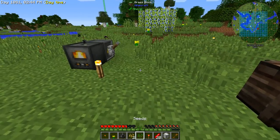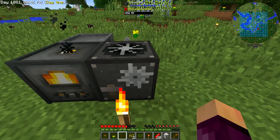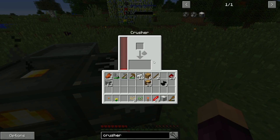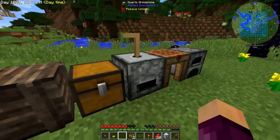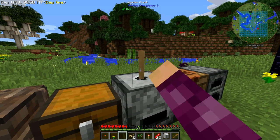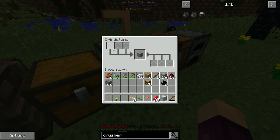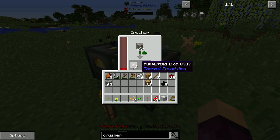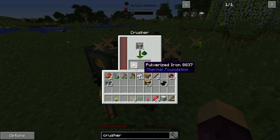Now we've got the crusher crafted, let's throw it down right next to the coal generator so it can receive power directly. This does the same thing as the grindstone but without requiring us to stand at the wooden crank — it automatically turns one ore into two of that ore's dust using Redstone Flux. All we have to do is throw ore in and it works for us.